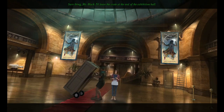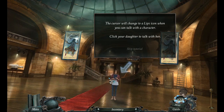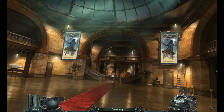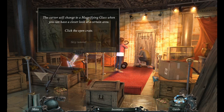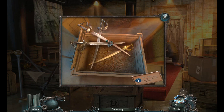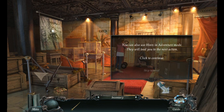Sure thing, Miss Black. I'll leave the crate at the end of the exhibition hall. Talk to our daughter. Hi Mom. I just want to sneak a quick peek at this legendary pirate, and then I'll stay out of your hair. Come on, let's check out the crate that just arrived. Okay, we have a cutlass in our inventory now.